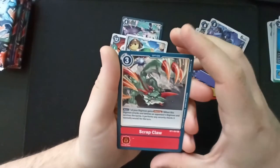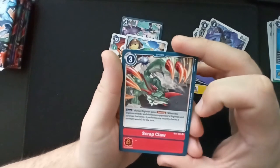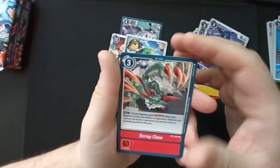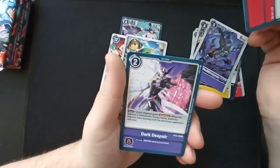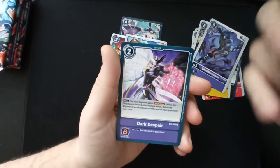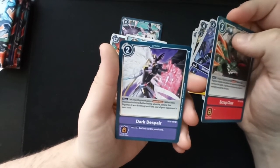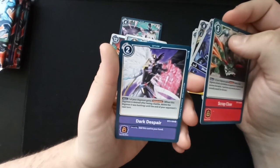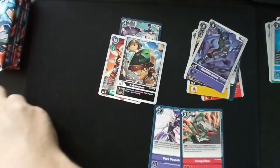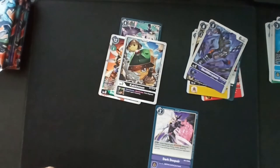'Scrap Claw': one of your Digimon gains Piercing — when this Digimon attacks and deletes an opponent's Digimon it just performs security checks. Pretty good. 'Dark Despair': security — add this card to your hand. Main: one of your Digimon gains Retaliation — when this Digimon is deleted after losing a battle, delete the Digimon it was battling until the end of the opponent's next turn. Basically it has death touch — that's awesome.